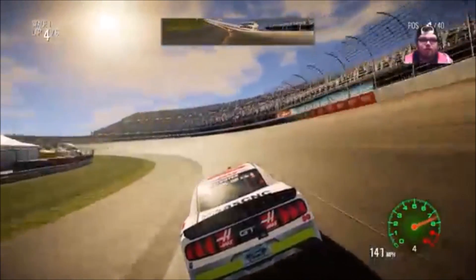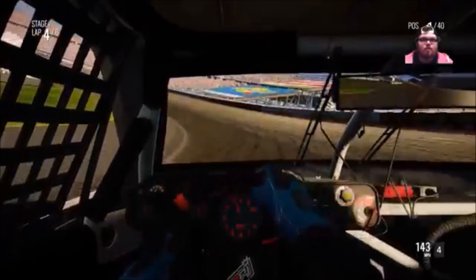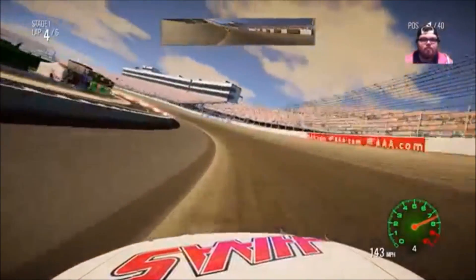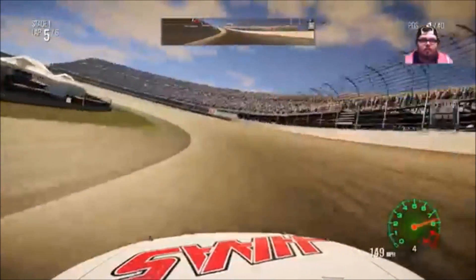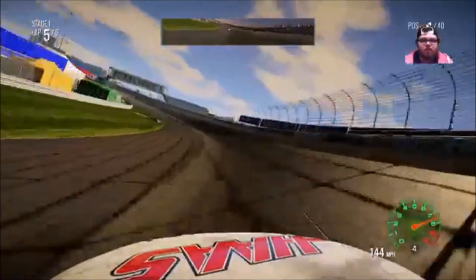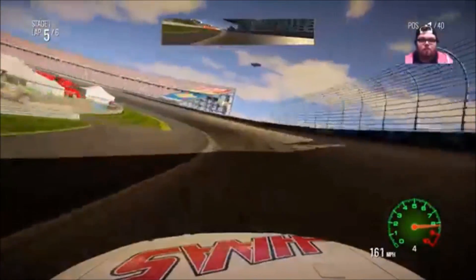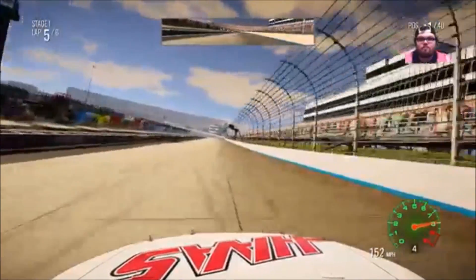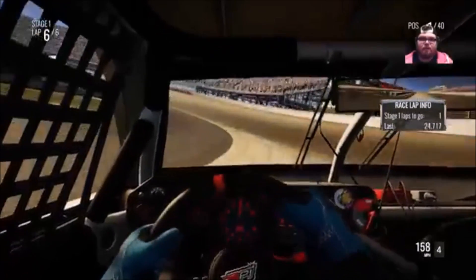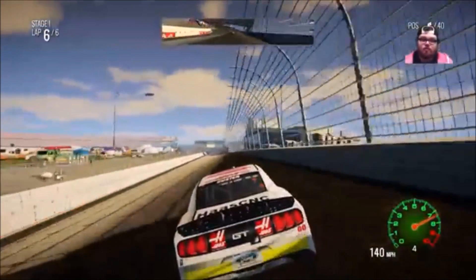Three laps to go here in stage number one at Dover. You guys have a little bit of first person action here. For some reason the game developers love this angle — all their stuff whenever they show the game. I watched it before the game came out where they were showing it to people and this is how they raced the entire game. And then they have the video for the Charlotte Road course coming out in the 2018 update. That's probably the worst camera angle in the game because first person is pretty cool, but I really like this one — this is just the way I've always liked racing games.